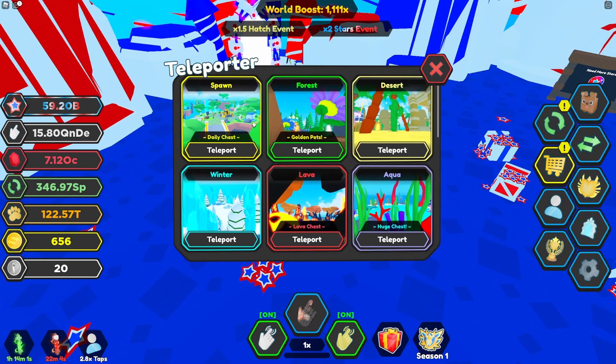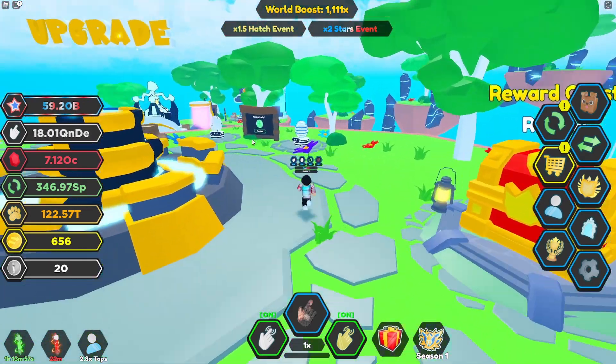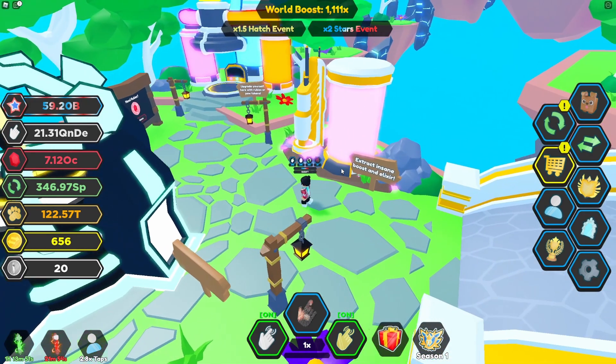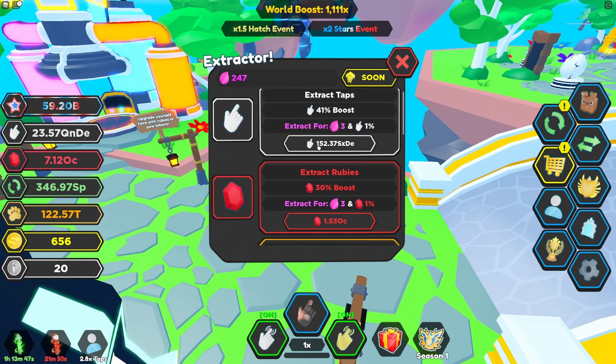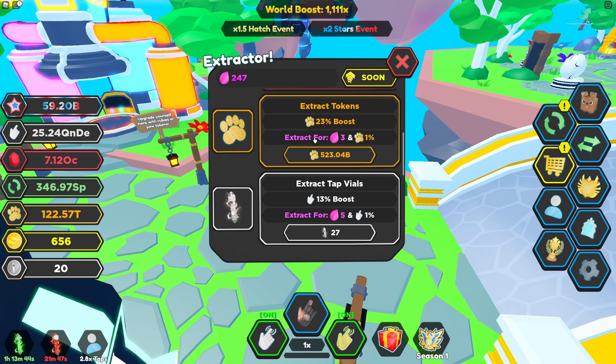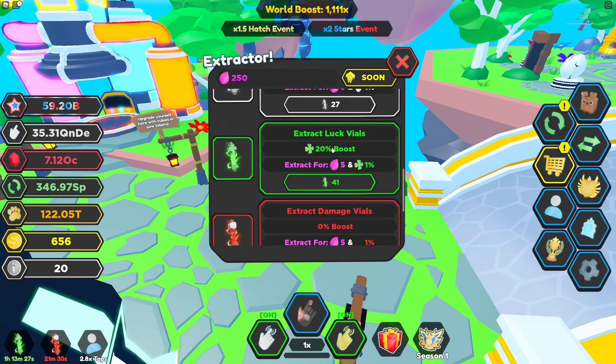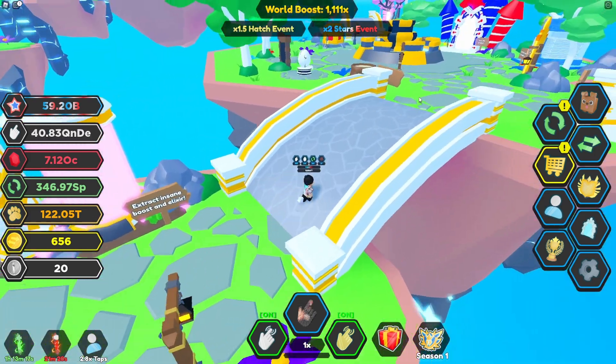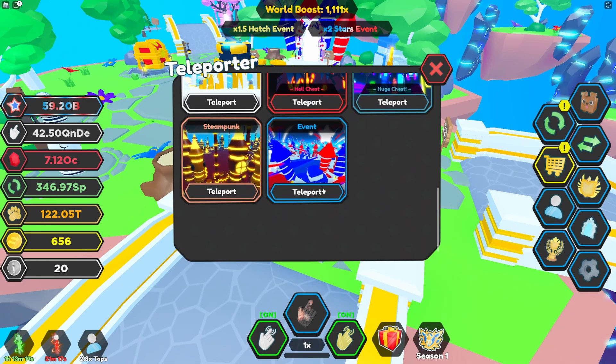Go to the teleport and go to spawn. Once you're in spawn, run down here and there's a big pink machine called the Extractor — it says 'Extract Insane Boost and Elixir.' Walk up to it and start buying whatever you can afford. For example, for 523 billion you get three elixir and a plus one percent boost when grinding paw tokens. My elixir was at 247, I clicked it, and it's now 250. If you're just starting out, this should be a lot cheaper and you should be able to get quite a bit.